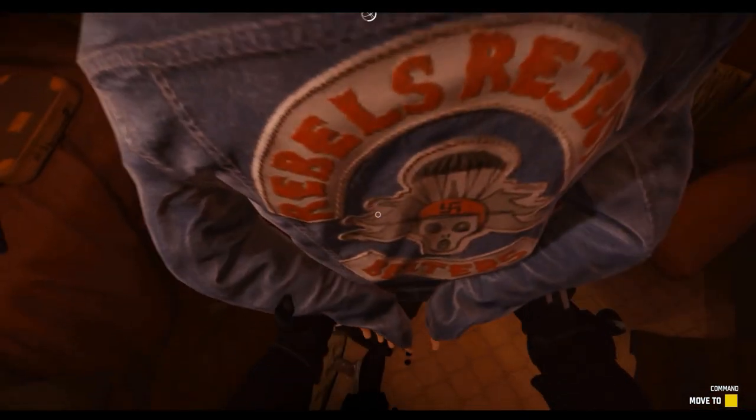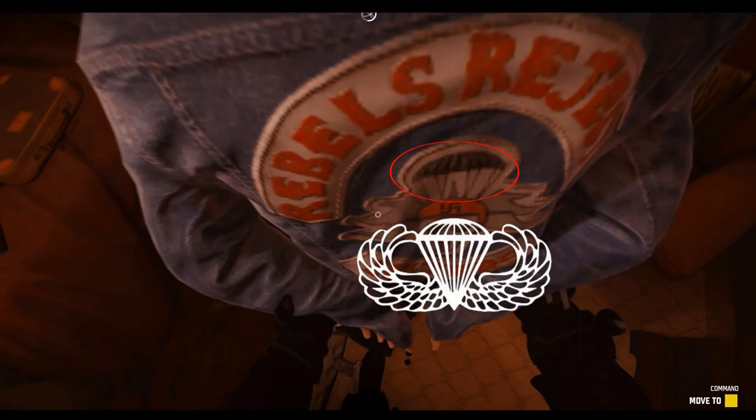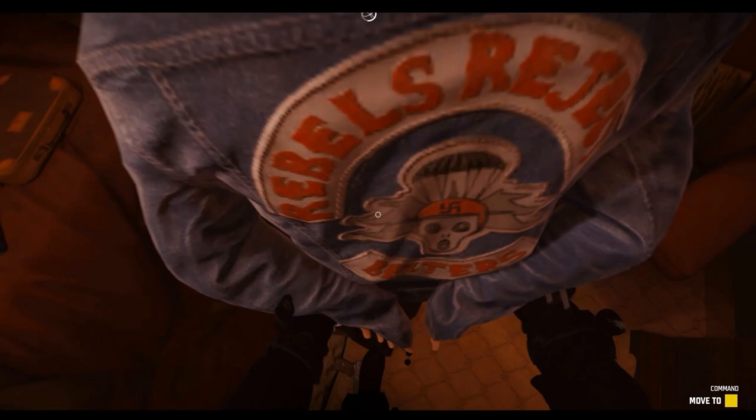On the back of this biker's shirt, we see 'Rebels Rejects,' and we also see a swastika on the helmet of the skull in the center of his jacket, so it looks like he's part of some sort of far-right neo-Nazi group. Interestingly, there's a parachute that resembles the army's basic airborne wings coming off that skull in the center, so maybe this is some sort of paramilitary organization with a connection to far-right elements of veterans.